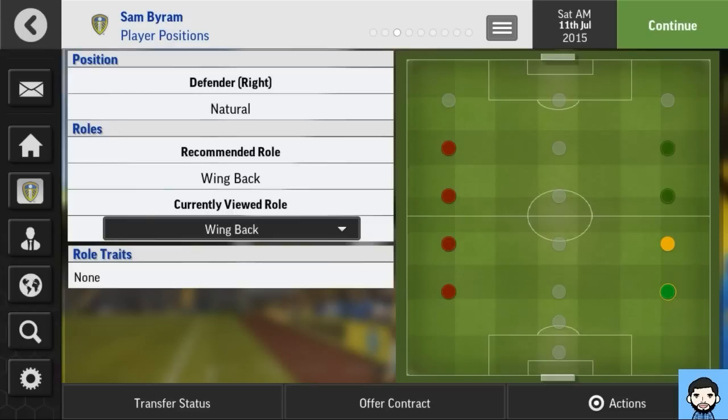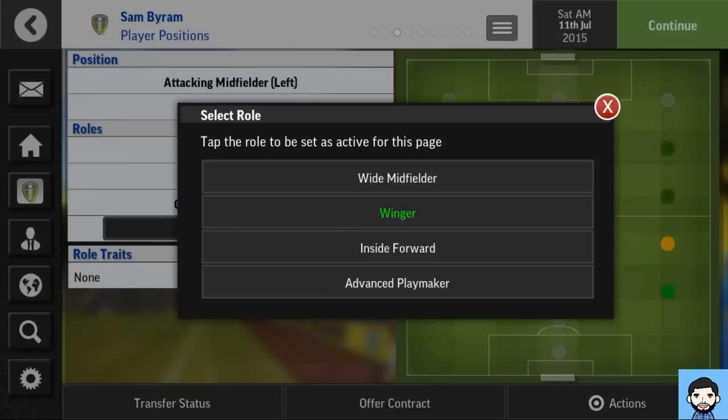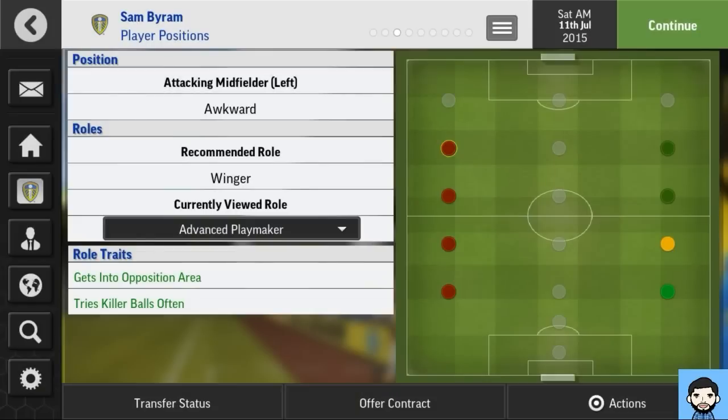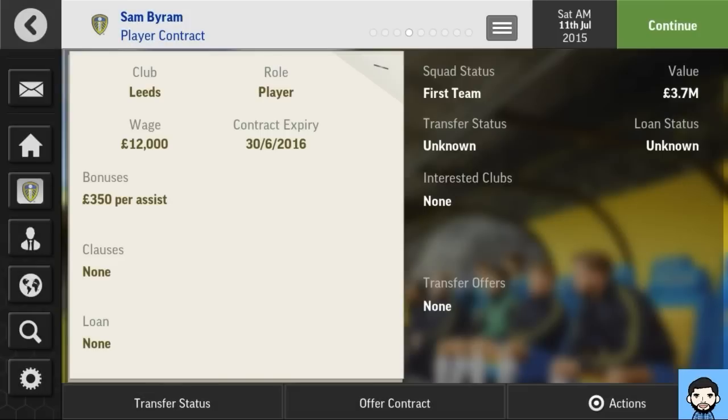This is a new feature that really piques my interest — the player position screen. On the left-hand side you've got what position he's natural at and what roles are available. Wing back is his recommended role but you can also play full back. If we look at Inside Forward, it tells you his role traits — that he will arrive late into the opponent's area. It adds a new angle to approach tactics, which is something I wanted to see in Football Manager Mobile 2016.